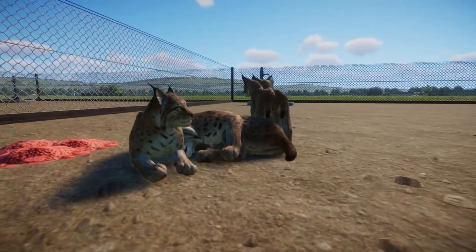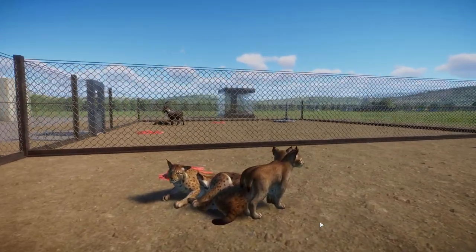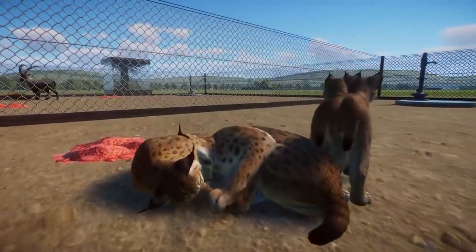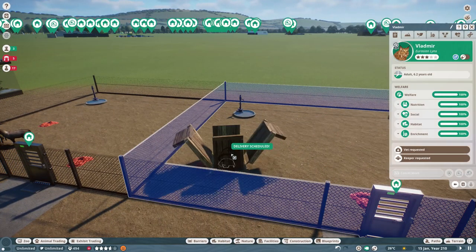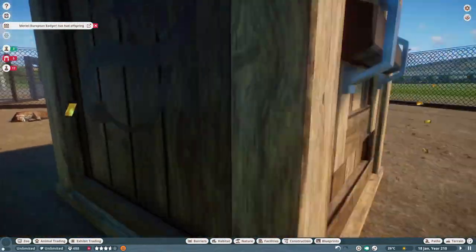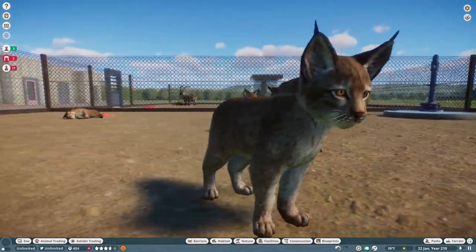Next, the Eurasian lynx - oh, we've got babies already! One of my favourite animals, the Eurasian lynx. They look a bit silly when they're sat there next to each other intertwined, but look at the little babies, they're cute, very cute. Really nice job on them as well. Very cute - nice fur and patterning and everything like that.